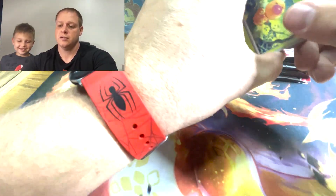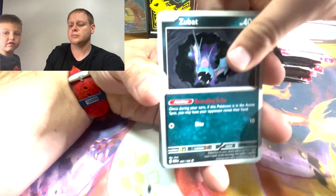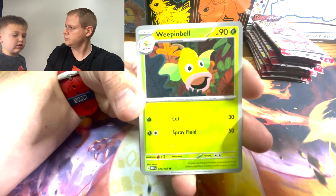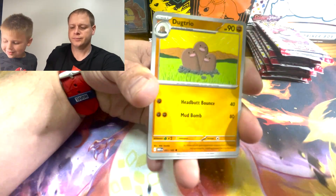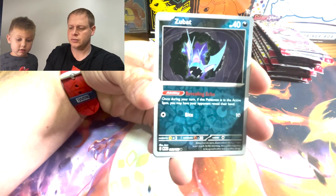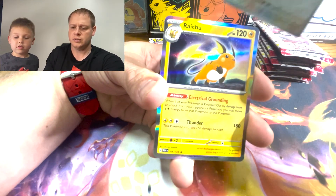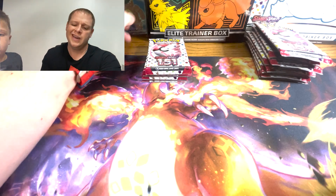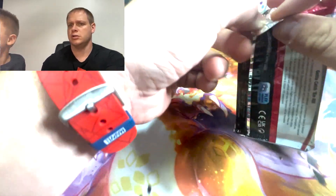Did you know the Pichu and baby Kangaskhan were together in the first Pokemon movie? The Pichu was sitting in the Kangaskhan's pouch. We got a Dugtrio, into a Haunter, into a Zubat, into a Doduo, into a Raichu. We got another reverse holo energy — I just like calling them shiny energies.